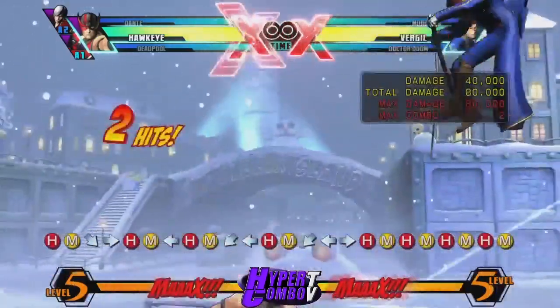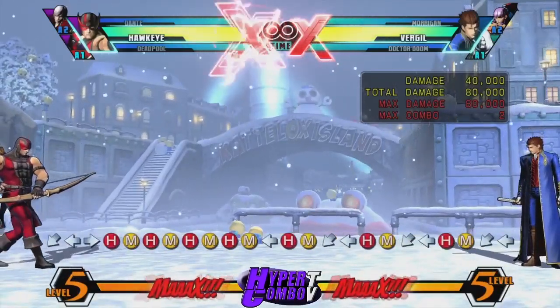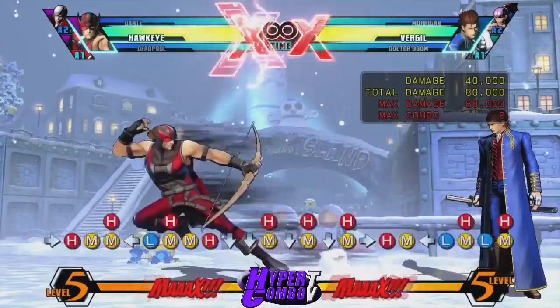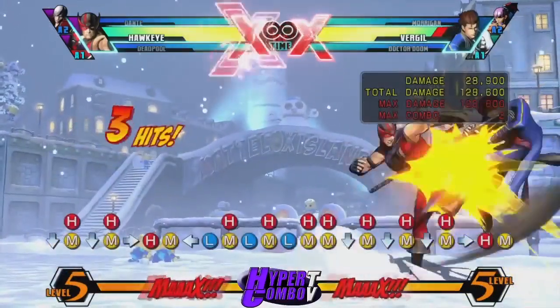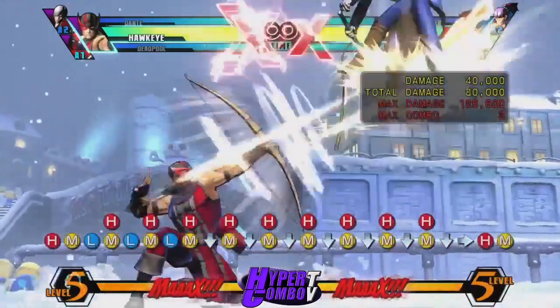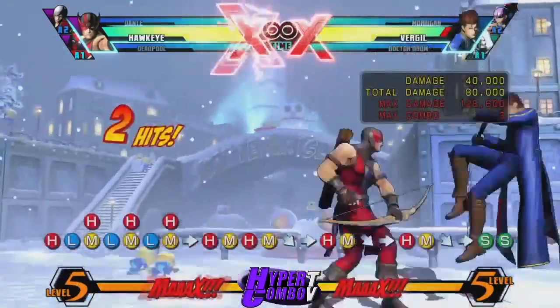So the input you're going to be going for is: H, then you're plinking your H with M — H first, then M — plink that one frame after each other and you'll get a dash. If you're doing it properly you'll get a dash, and you can see that I'm messing up and I get H sometimes. If you practice, you'll get it every time. It's very, very easy.